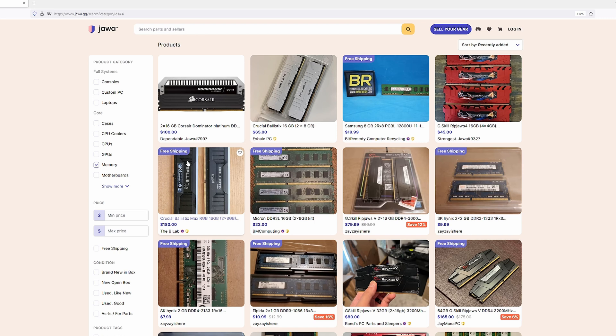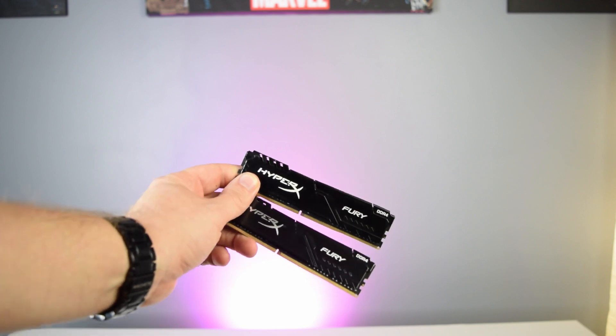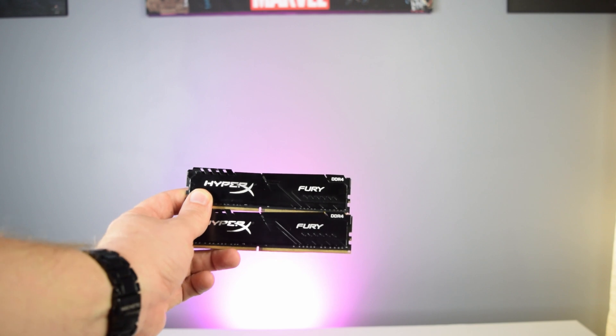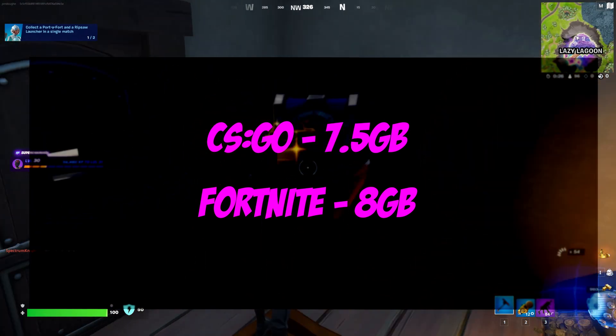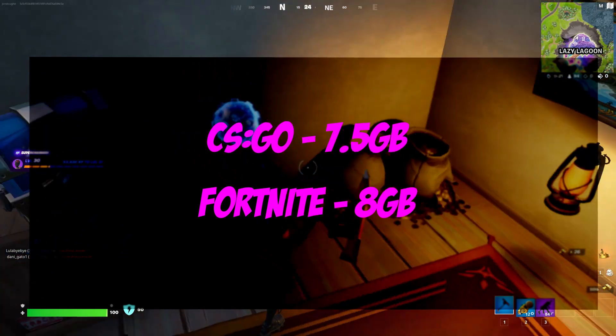It's pretty clear that 16 gigs of RAM is still plenty for a gaming PC in 2022 and probably for the foreseeable future. But what would happen if you drop down to 8 gigs? I went out to Java.gg and picked up a Kingston Fury 8GB kit — still dual channel, 2x4 gigs, still 3200MHz CL16 — and ran the same tests. For esports titles like Fortnite and CS:GO, we were basically using about 7.5 to 8 gigs, so essentially all available system memory.